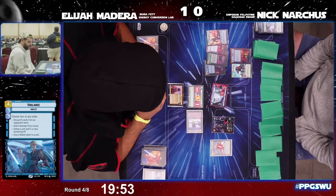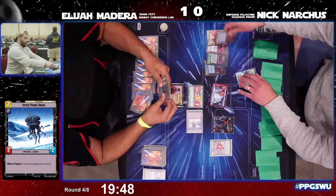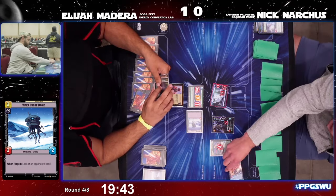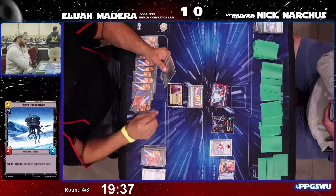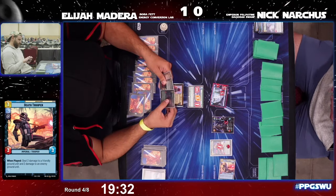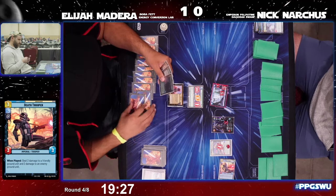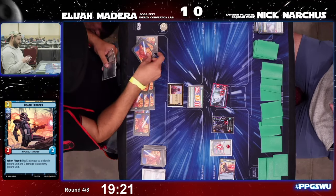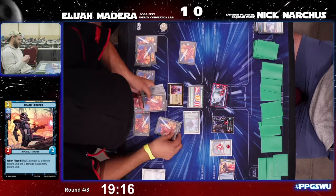Another Viper Probe Droid — we get to see Nick's hand. My goodness, what a hand: Reinforcement Walker, double Takedown, Death Trooper, Power of the Dark Side, Barrage. Anything that comes down on Elijah's side is not going to stay there. Death Trooper into play deals extra damage to Seasoned Shore Trooper and takes out Viper Probe Droid in the process.